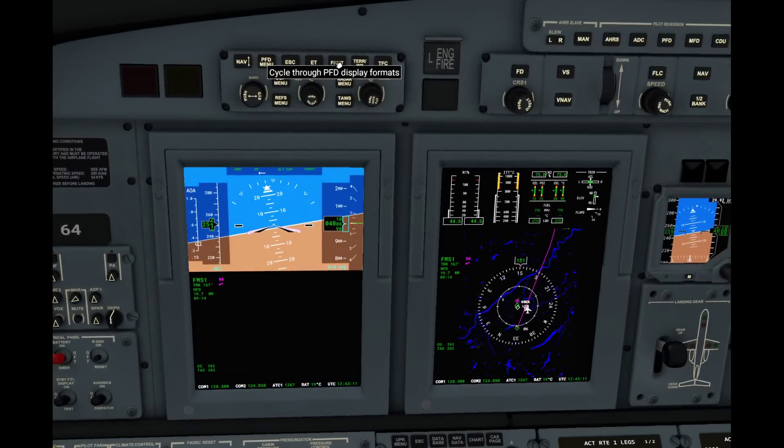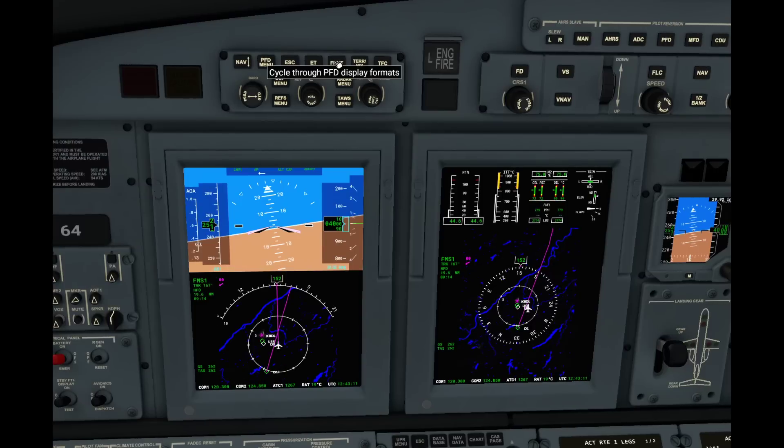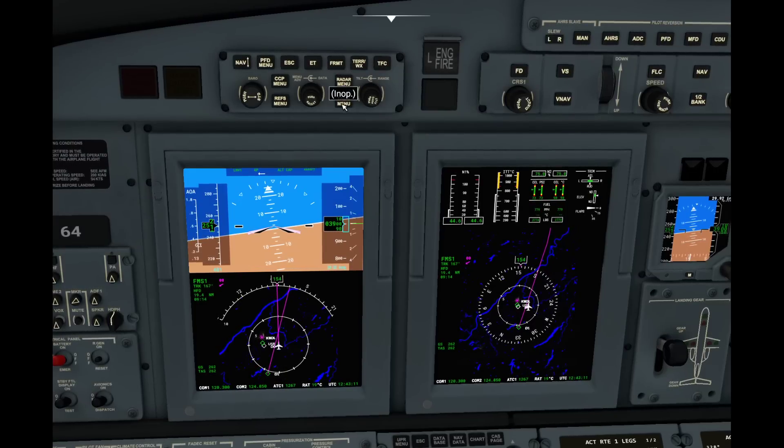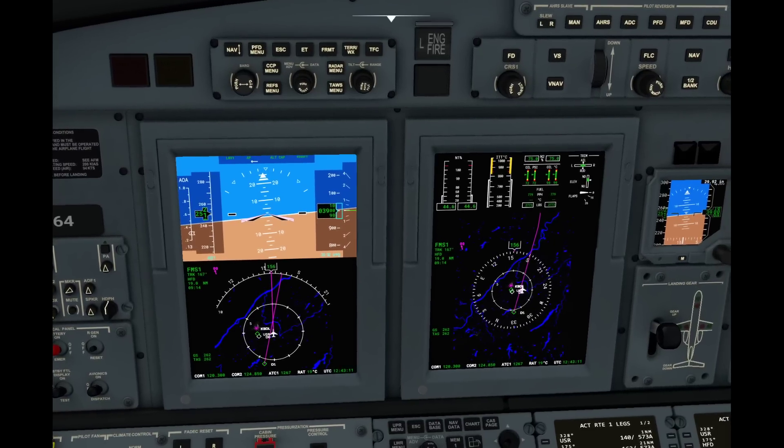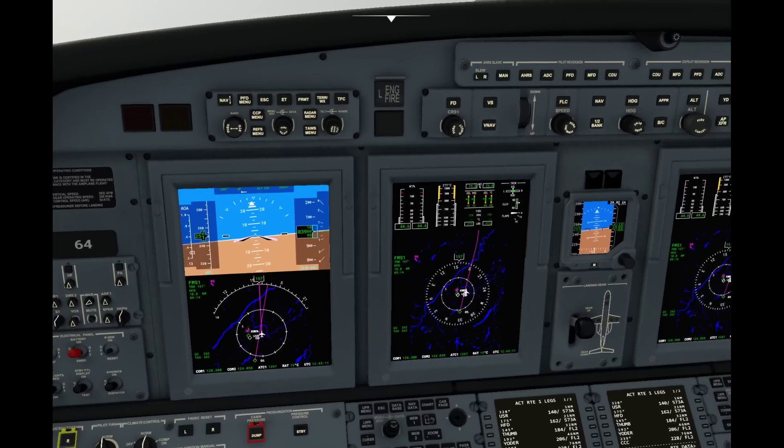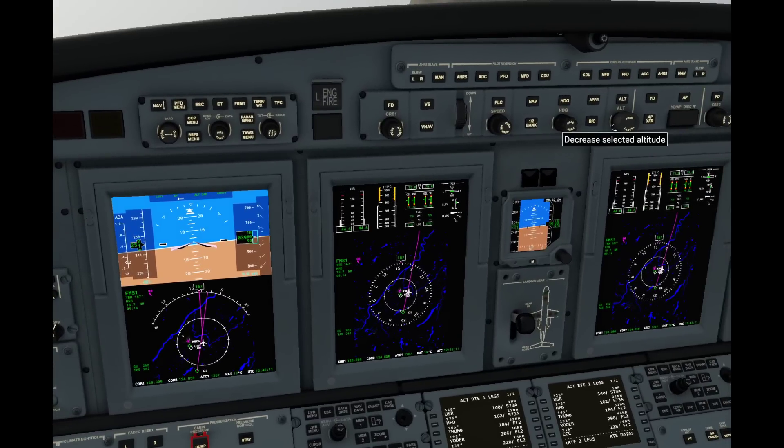This, by the way, is a quick way to change between those two modes. So let's say that air traffic control just called us and said climb and maintain flight level 120. We say 120 for Red 64. So we just crank it up like this — oh, that is way more than 120.